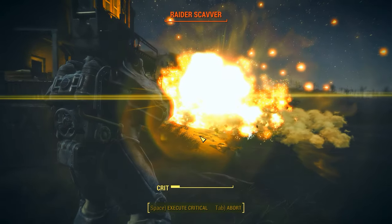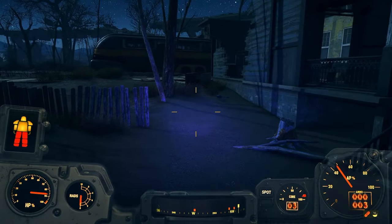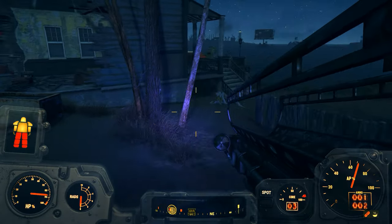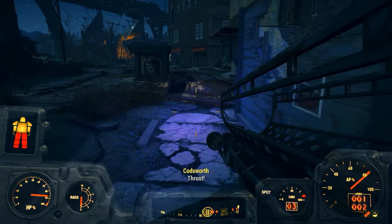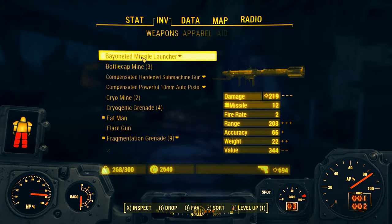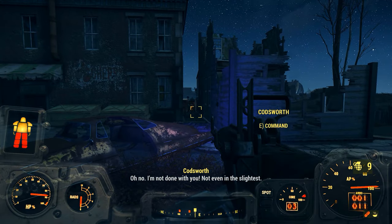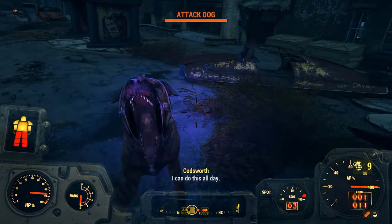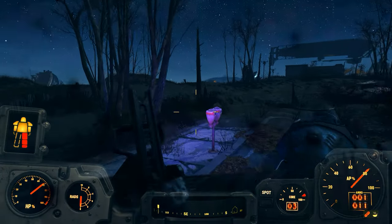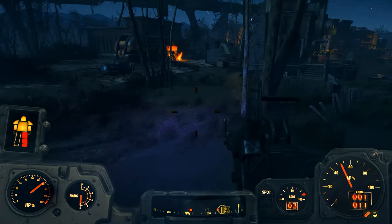That took care of him and anyone else near him - that's why I did that. Now, because it's not survival mode, ammo doesn't have any weight. We are going to convert this to a survival mode character, just not right now. Let's get the missile launcher out and get some grenades ready. This has a bayonet on it, but I can't do much with it when somebody's right behind me.